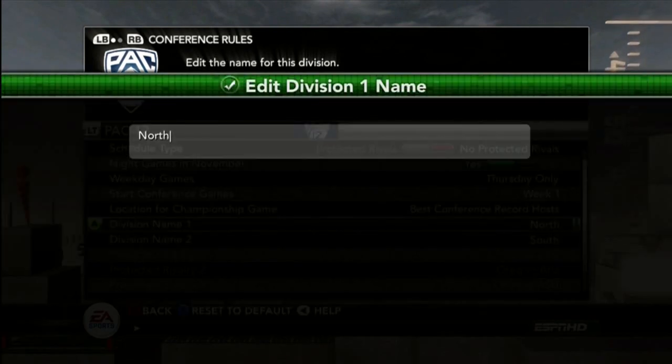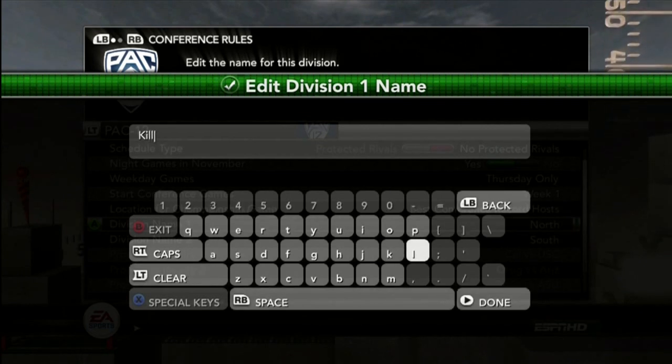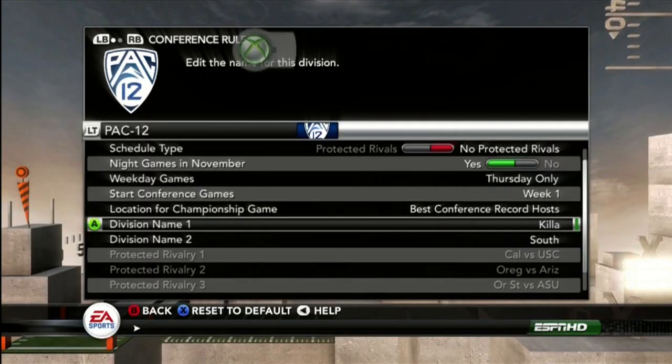Then go down to the division names, and just type whatever you want, and press start. It is renamed and you get the achievement.